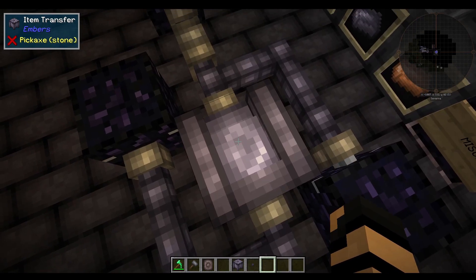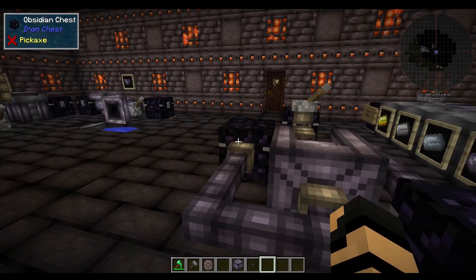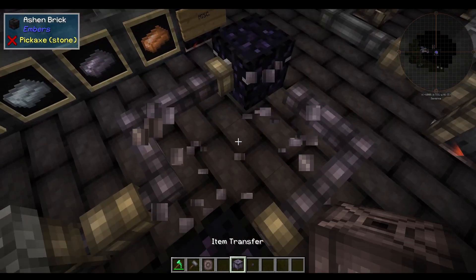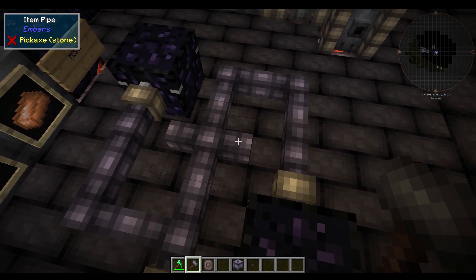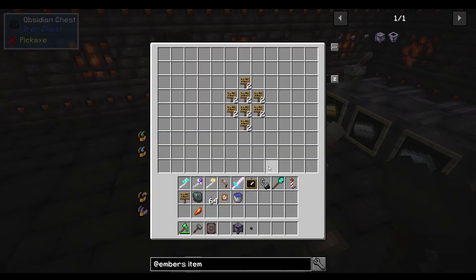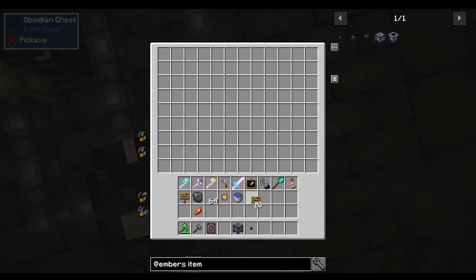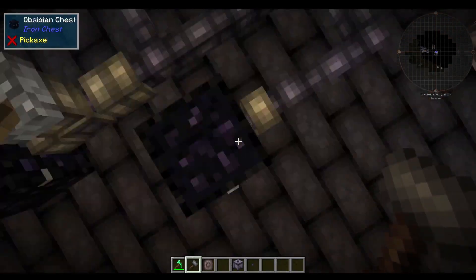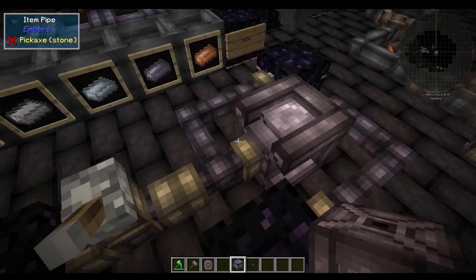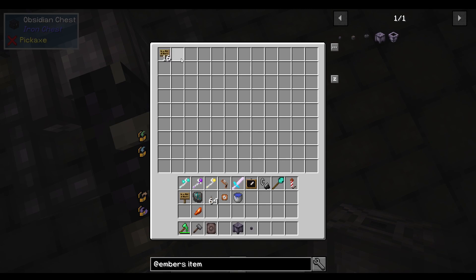Just by having your item transfer block here without a filter, it will prioritize one line over the other. This line is actually longer and this line is actually shorter, so feasibly it should go to the obsidian chest if the item transfer is not in there. If I put pipe in and run the system, you can see that some went into this chest and some went into this chest — that's your standard behavior. If you have splits, it's going to go somewhat evenly into both of them, though it's kind of random. If I break this and put down an item transfer in this spot, it will then prioritize this line because it has an item transfer block. If I put these signs back in, they instantly get filtered — this chest has nothing, and this chest has all 16.